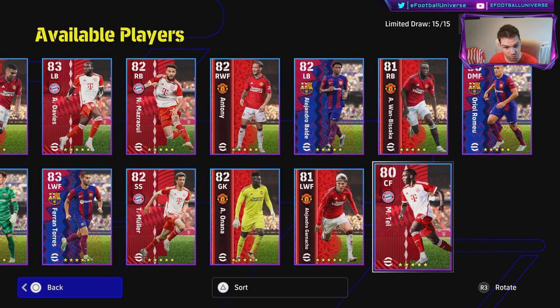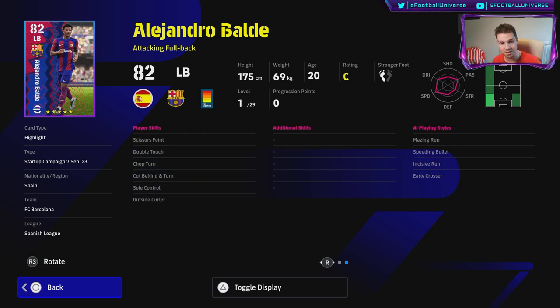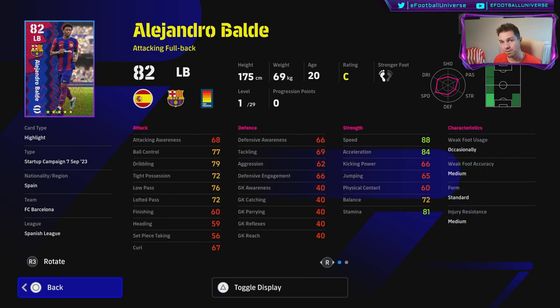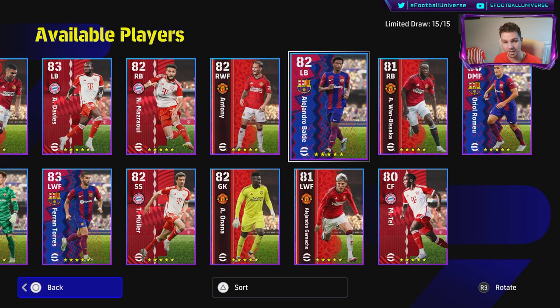Balde is the flip side of Wan Bissaka — everything said about Wan Bissaka applies from an attacking left back perspective. Wan Bissaka is the defensive option; Balde is your offensive weaponry from left back, like Roberto Carlos. If you don't have Carlos, Balde is an extraordinarily good backup. You can get 95 speed, 90 acceleration, and brilliant ball control and dribbling for a left back — a very good card, highly recommended.